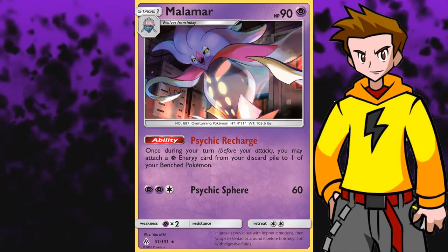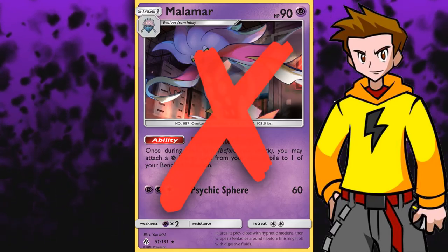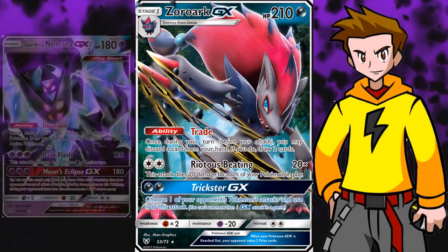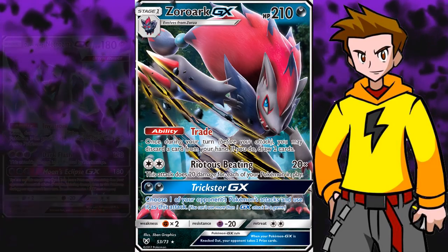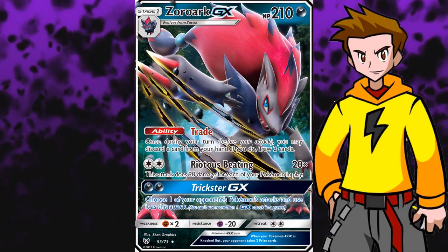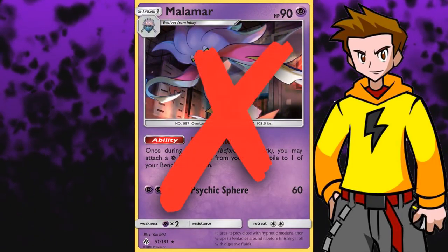In this video we will be talking about how we can counter Malamar decks and what tech cards we can use to have a better matchup against it - pretty much exploiting the weakness of Malamar decks. First off, it's pretty obvious but it has to be said that Zoroark GX variants on their own already have a great matchup against Malamar, since Zoroark GX can one-shot Dawnwings Necrozma GX, which is a pretty crucial card in the Malamar decks. Also Zoroark GX has resistance to Psychic and only needs one Double Colorless Energy to start crushing those Malamar early game. In this video we will mainly focus on other meta decks and cover certain tech cards to increase your win ratio against Malamar variants.